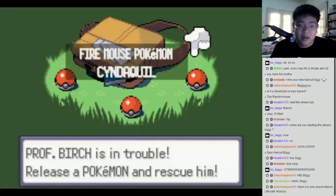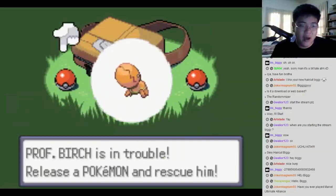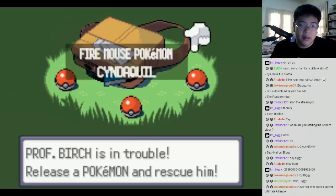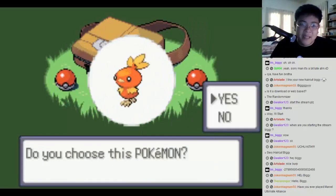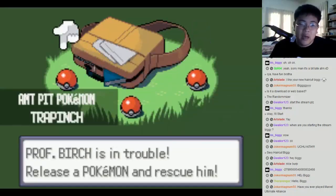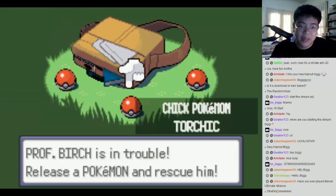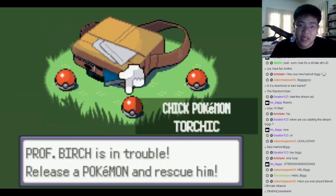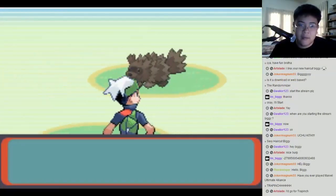We're just going to grab this bag and we have Trapinch right here, Torchic, as well as Cyndaquil — not very usual starters. We have two fire types and Cyndaquil. Trapinch turns into Flygon, which is a ground-dragon type — that's going to be pretty awesome. I'm probably going to pick Trapinch. Besides, if you pick this Pokemon your opponent gets this one, pick this one and your rival gets this one. As much as I want Cyndaquil or Torchic, Trapinch is the strategic pick.